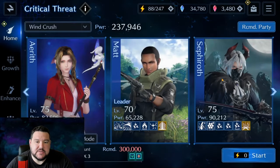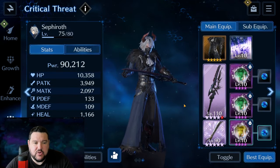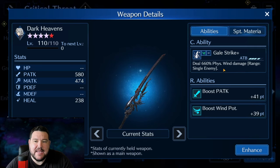So primarily we'll be using Sephiroth as our wind damage dealer. We're using OB9 Dark Heavens, and I have just poured a lot of stuff into trying to get this because wind is like my weakest element. So I knew that Sephiroth was kind of going to be my wind guy, and that's what I've got here.